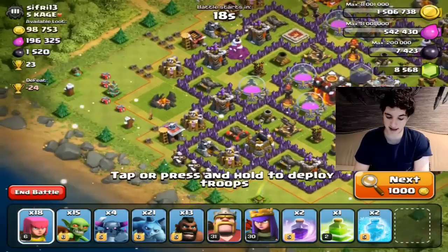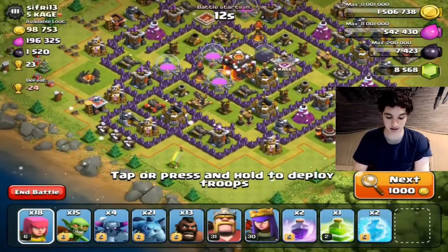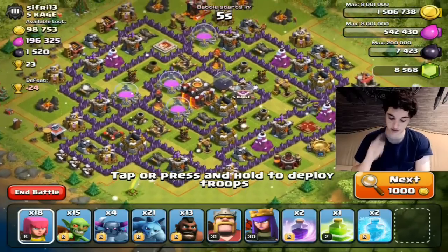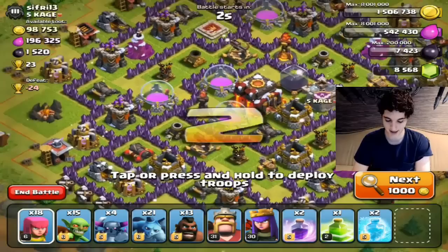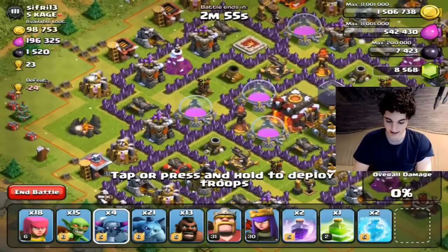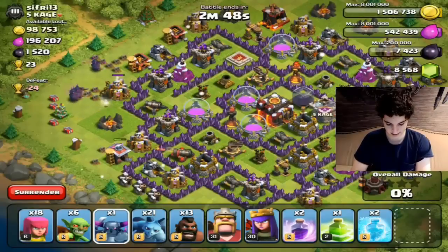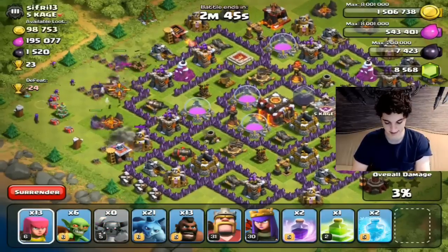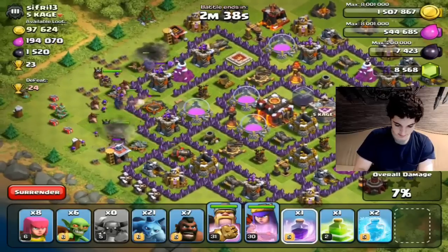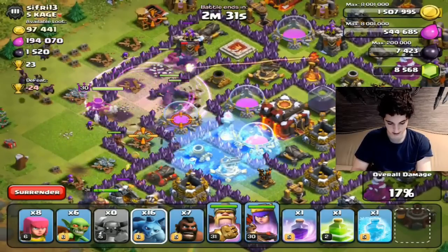This is the base we're attacking with this troop combination: 18 Archers, 15 Goblins, four PEKKAs, 21 Minions, and 13 Hog Riders, as well as two Rage spells, a Jump spell, and two Freeze spells. Let's attack from the left side of the base. We need to take out those Air Defenses. We'll drop some Goblins as little distractions, drop my PEKKAs kind of as tanks, and drop my King and Queen early along with some Hog Riders. Rage spell pretty early because we need to get through and do some damage fast. Freeze spell pretty early too.